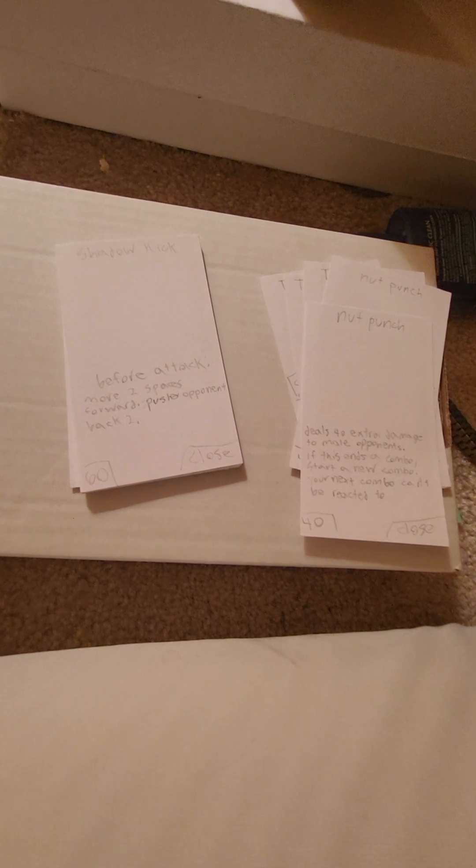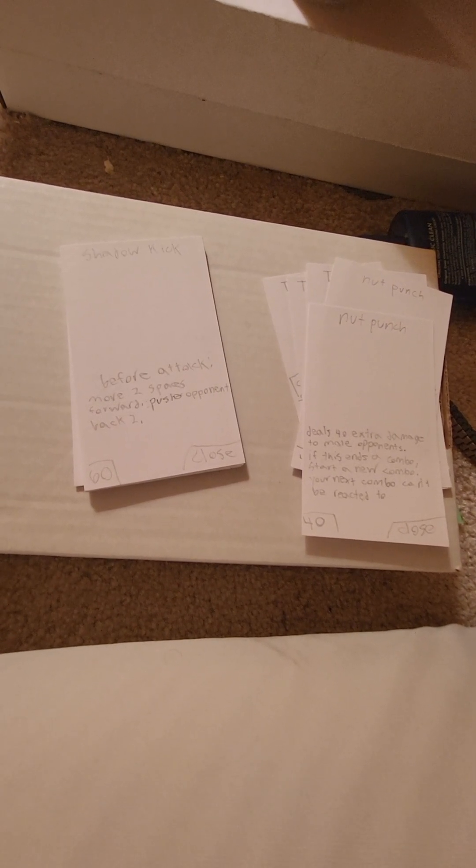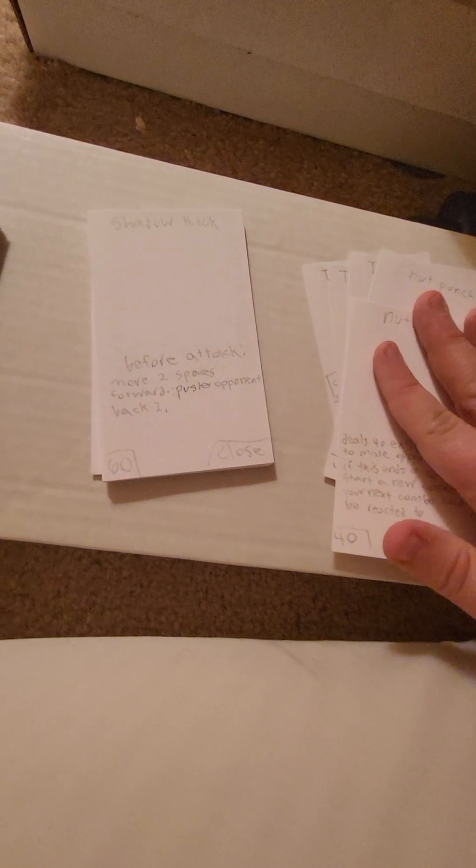On your turn you draw back up to five standard cards in hand, then draw an additional two character cards. So this can kind of just act like an extra jab if you need to extend your combos. Shadow kick: before the attack it moves two spaces forward as far as possible, then does a close attack.